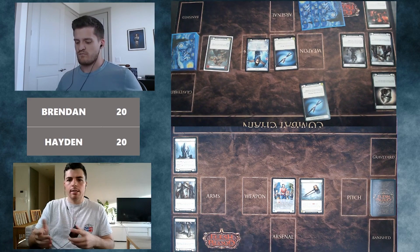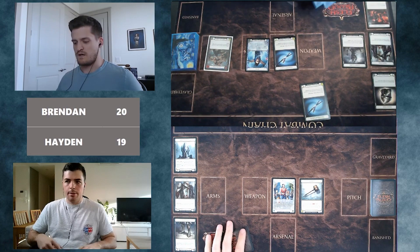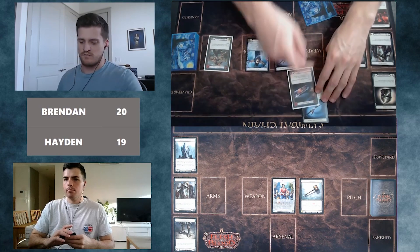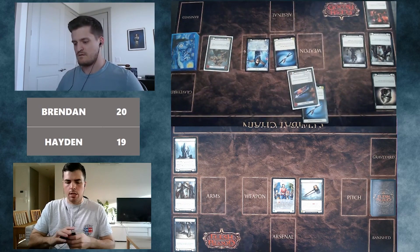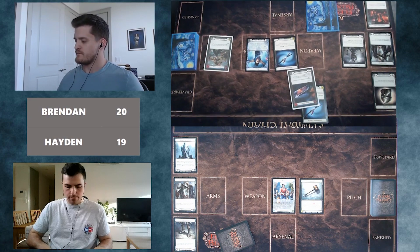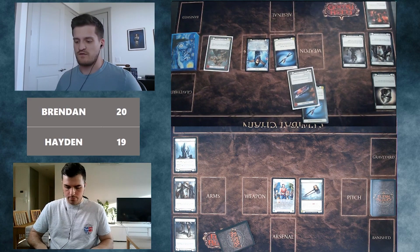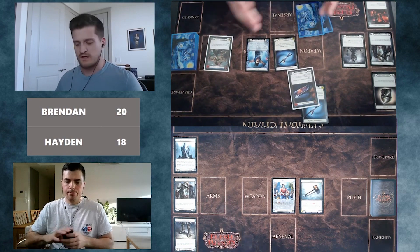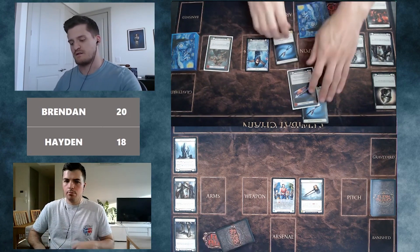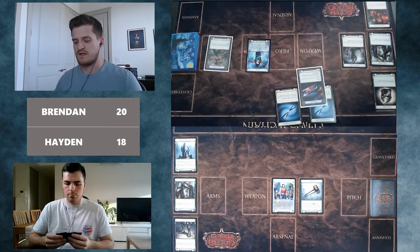Into the Kadachi attack, Hayden wants to defend out the most damage possible since Brendan could chain Kadachi into Kadachi into multiple attacks. He wants to make sure he can block attack actions at the end of the chain. He's inclined to take the first point of damage going to 19, then Brendan responds to no blocks and Razor Reflexes for plus one — a low-value use Brendan notes, but he has no choice given his hand.